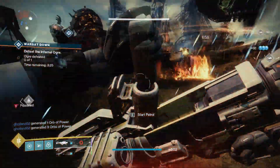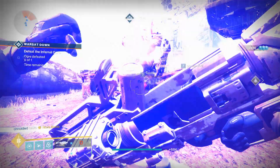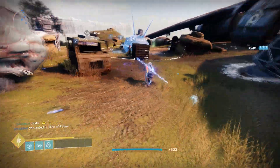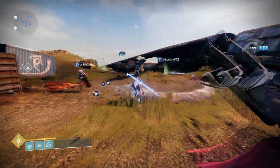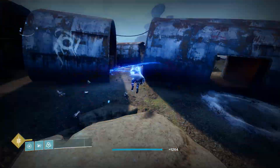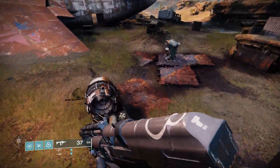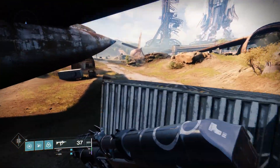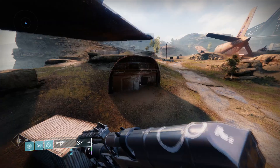For those looking to get a day one completion in the Deep Stone Crypt, I would personally guess that the recommended power level is going to be anywhere between 1230 and 1240, because of the contest modifier on the first 24 hours of raids. I would recommend shooting for 1240 or even higher. My guess is that Warmind Cells and possibly even Stasis grenades or abilities will be very meta for this raid.